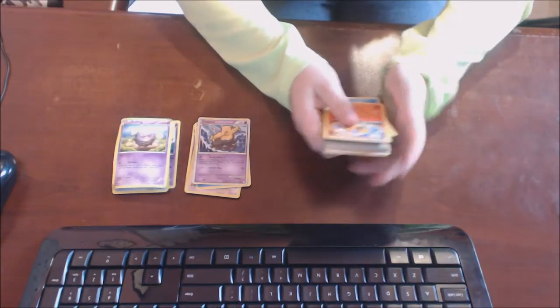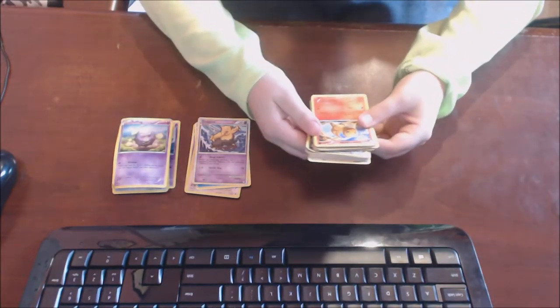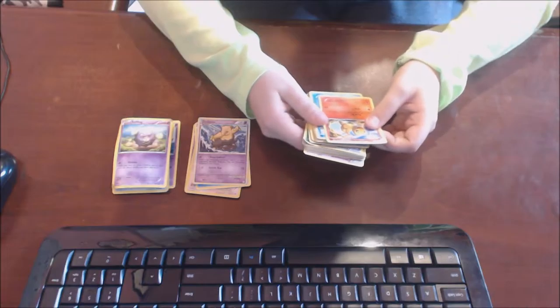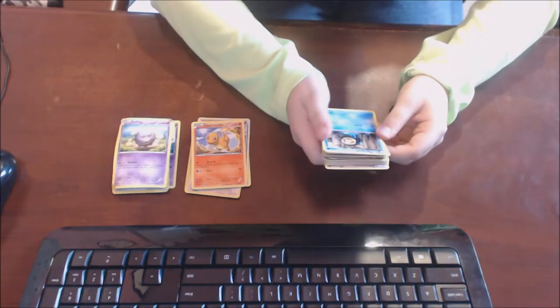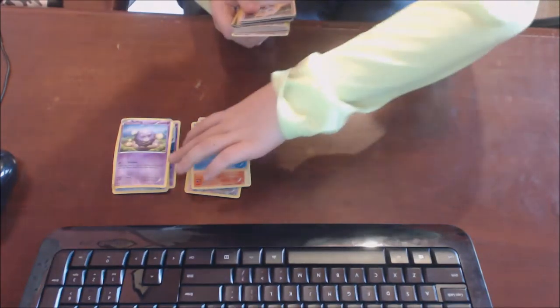Oh, Drowzee — the guy that in Pokemon GO just pops up everywhere. He does Sleep Inducer and Gentle Slap, and Gentle Slap is 20 damage. The sleep one probably causes sleeping. Oh, Charmander — char char! He is a pretty sick Pokemon. He does Scratch, attach two Fire energy, and then Flare for 20 damage, 70 HP.